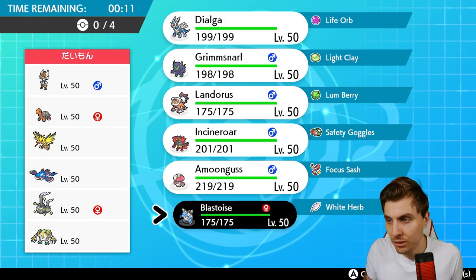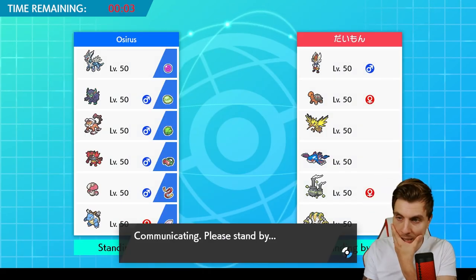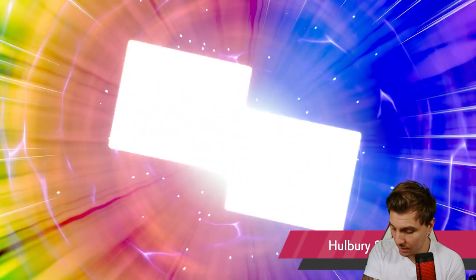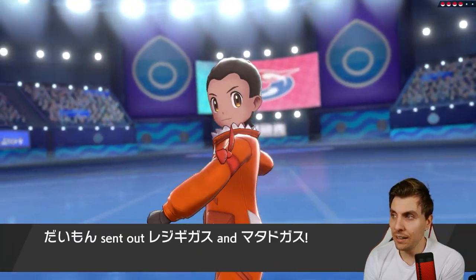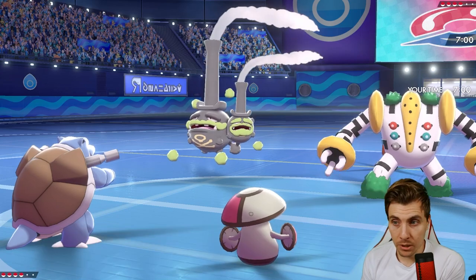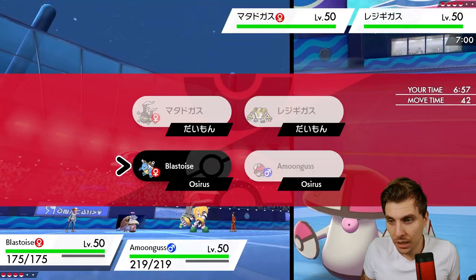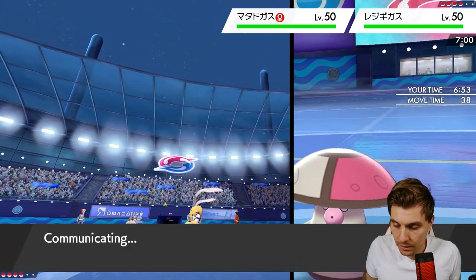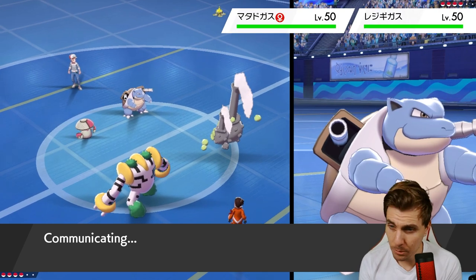Got to worry about the Taunting — Blastoise might not be a bad shout. Let's go Dialga and Grimmsnarl in the back. I'm thinking maybe with time running out, if we can get a Shell Smash up and then max the next turn, and utilize Amoonguss with redirection to start us off, then get Grimmsnarl in. The problem with Grimmsnarl is we can't really get the full benefit from screen support because we lose our Prankster with Raisin on the field. We have to go Rage Powder turn one.